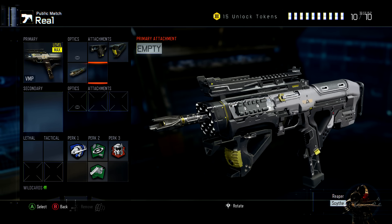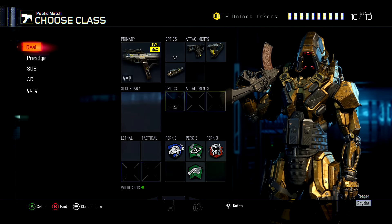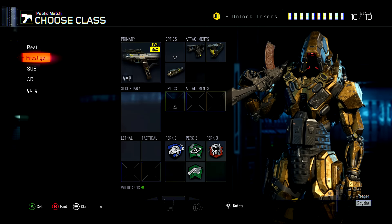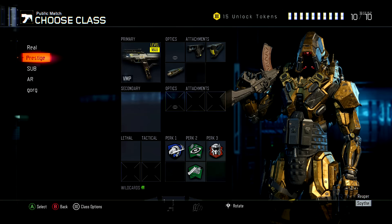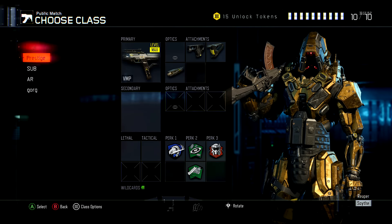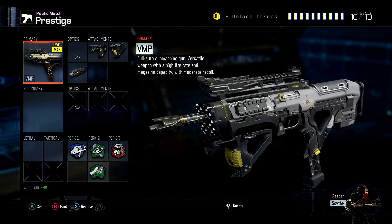So you have one class with all of this on the gun ready to go. As you can see, I named it 'real' just for the purposes of this video — that's going to be my class, I don't touch that class. On the second class, you can see I have it set up the same way. You just need to have another class with that exact gun, and you go to that class — as you can see it says 'prestige' — so this is the one I'm going to prestige the weapon on.